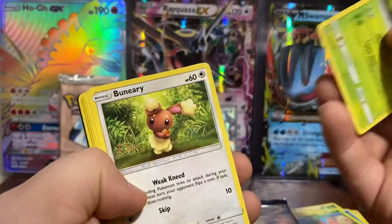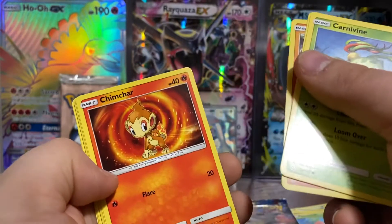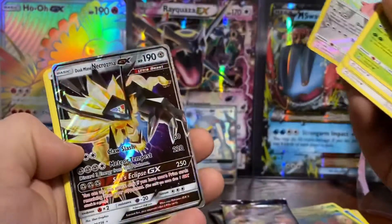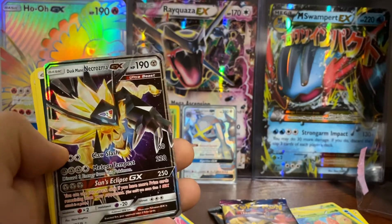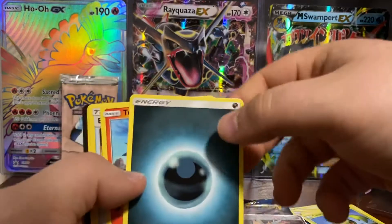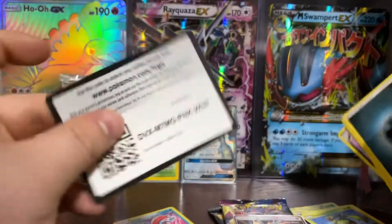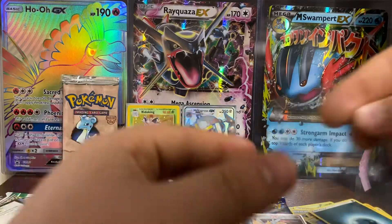Now opening Ultra Prism: we got Turtonator, Brionne, Espeon, Chimchar, Lickitung, Lickilicky, and a Dusk Mane Necrozma GX — so we pulled a holo! Then we got Dark Energy, Turtonator, Electric Memory, Stunktank, and another code card. I'll sleeve that pull.